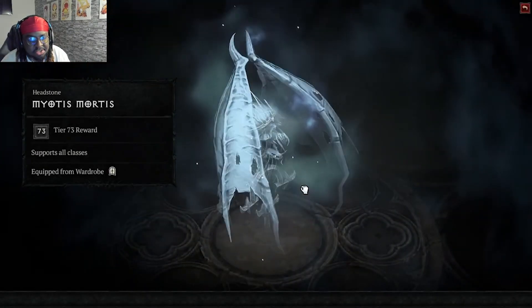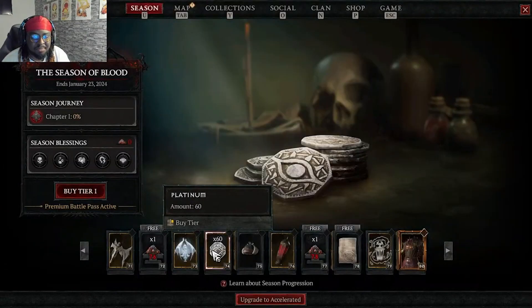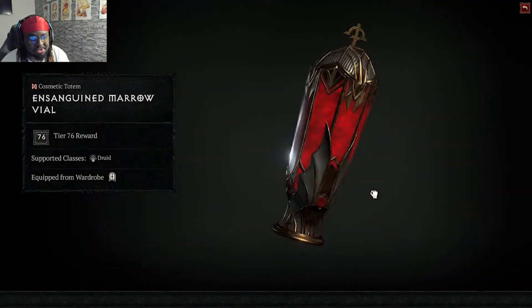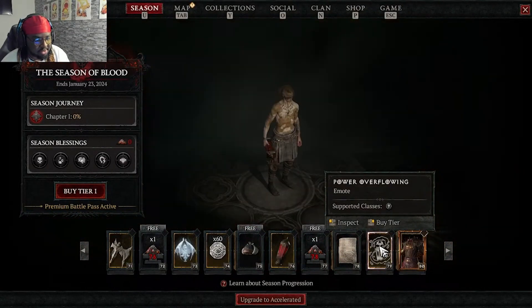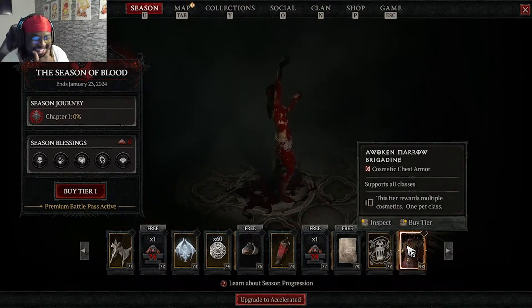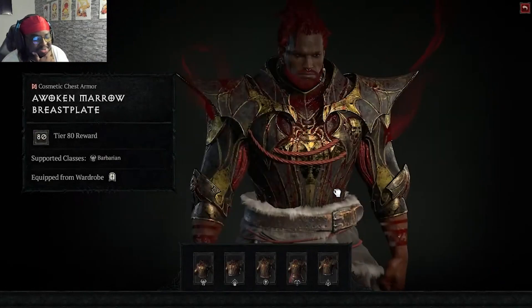A new headstone at level 76 — this one's a W. There's a hat, though I'm not a fan. A cosmetic totem for druid, smoldering ashes labeled 'Tidally Refined,' and a necro emote called 'Power Overflowing' — I like that. Cosmetic chest armor rounds it out; the armor is nice.